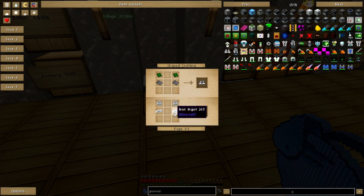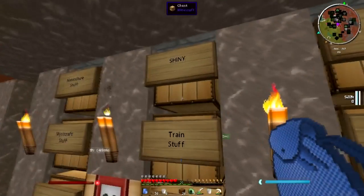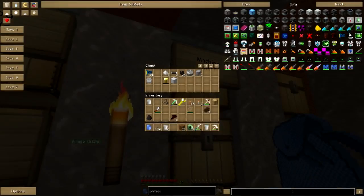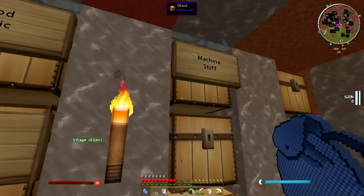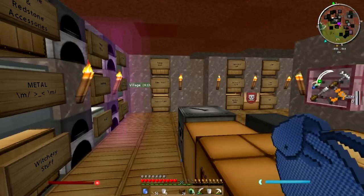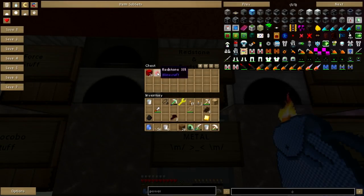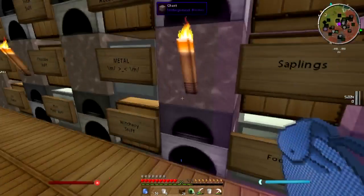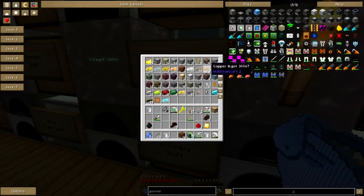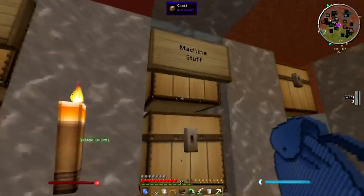Power suit boots are iron ingots and circuits. I need some iron. Have I any circuits? I don't think I do — I have a circuit. I've got a force plate there, redstone there. I'll need some copper cable. Copper cable, soon to be copper cable. I think my cutters have died. Where's my force hammer? There it is. It needs to be fed some force — that's fine, I can do that.